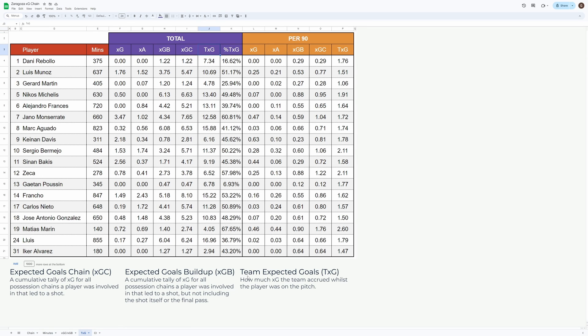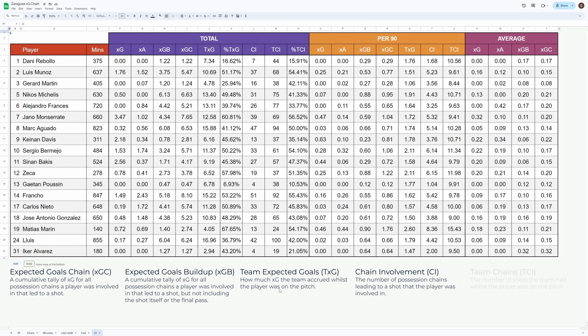TXG can be helpful in identifying whether we are reliant on one or two players for generating chances. Finally, I've added CI, or Chain Involvement, and TC, Team Chains. This just records how many chances players were involved in and how many occurred whilst on the pitch. We can use this with the other metrics to assess average quality of chains that players are involved in.